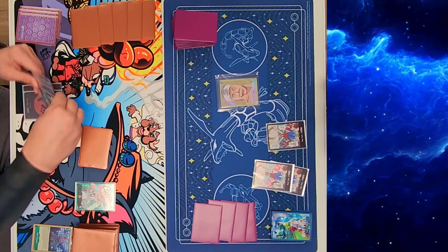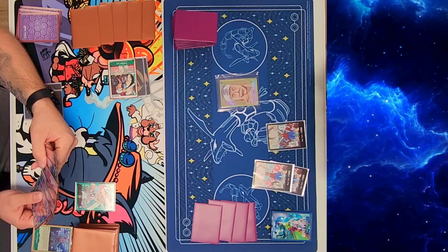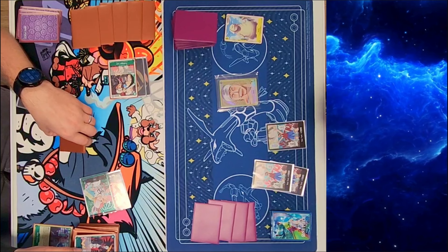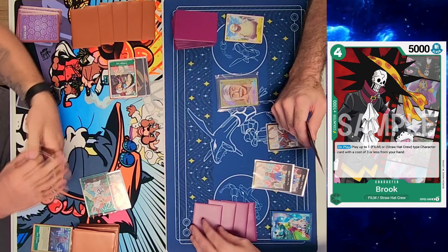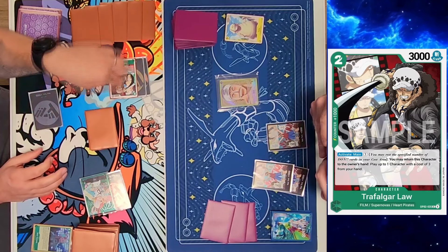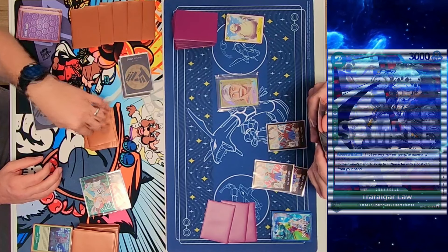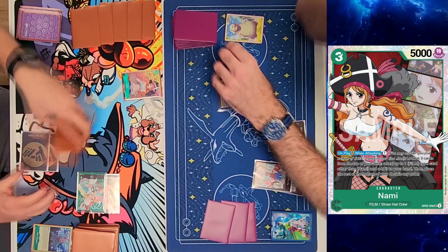He attaches Udon to Trafalgar Law and swings at life. Because of this he can Activate Main after I decide what I'm doing. I counter out with Holy with a 1k counter. He swings at me with Uta — her ability activates when you attach one dawn to her and attack. He attaches one dawn, attacks, and looks at the top card: it's Brook, a film card. He adds it to his hand. He rests his extra dawn and uses Activate Main, costing an extra dawn. He returns Trafalgar Law to hand and plays Nami — essentially two free extra dawn for playing a three-cost character.